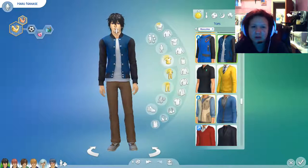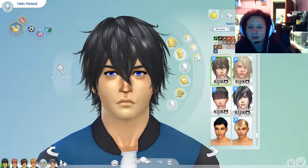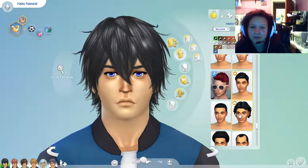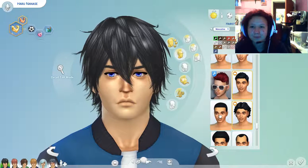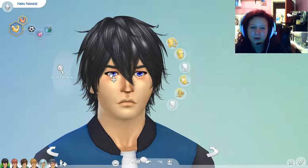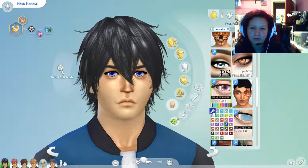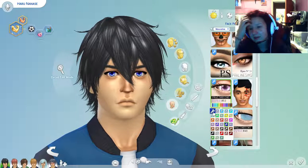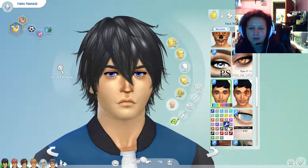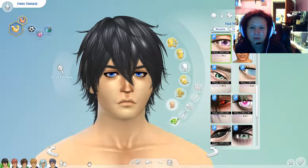A couple things I do want to point out: the hair is by Kijiko Cat Food — if you look up their stuff, it is amazing. They have a lot of anime hairs. The problem is three of these characters are using the same hair because they have similar hairstyles — they're all the same cuts, just parted different ways. The eyes are N53 by Praline Sims, part of the anime set. Just download that whole anime set. It's this dark blue color that I chose for his swimwear.